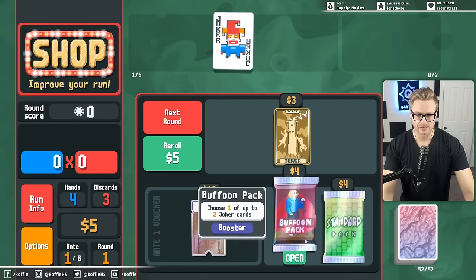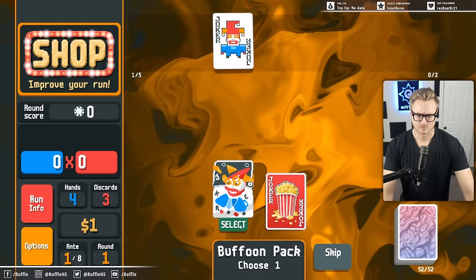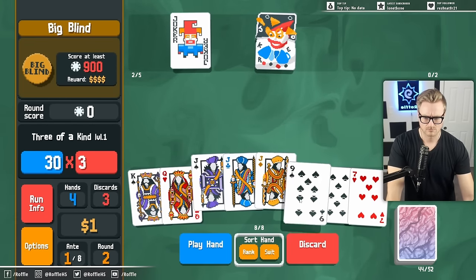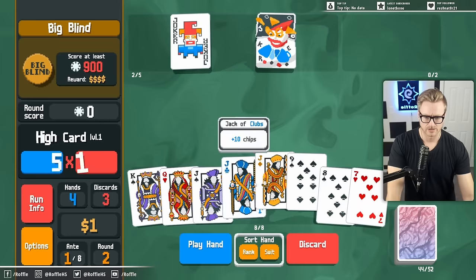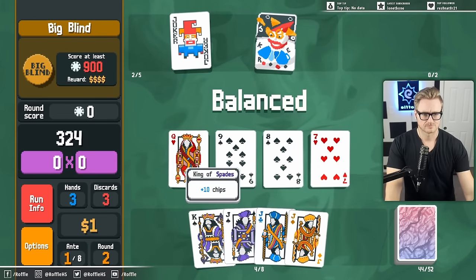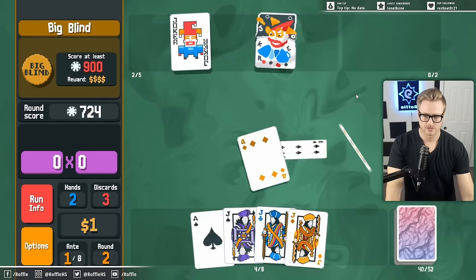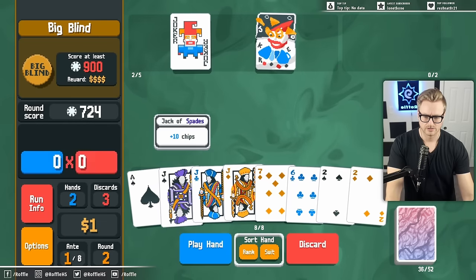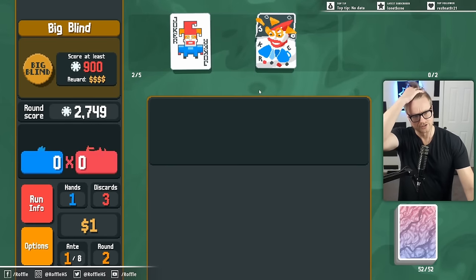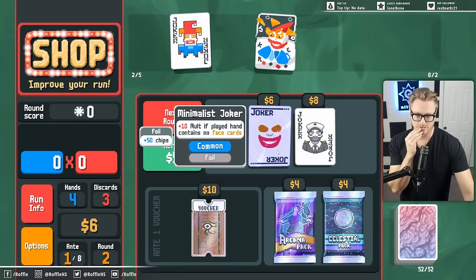Square Joker buys me a lot of time on Plasma Deck early. I think I can get a Hallucination. I don't even want to win in one necessarily, just so that I can get the Square Joker into the stratosphere. I wonder what they futzed with to cause that — I think the bug is a Steam modded issue.